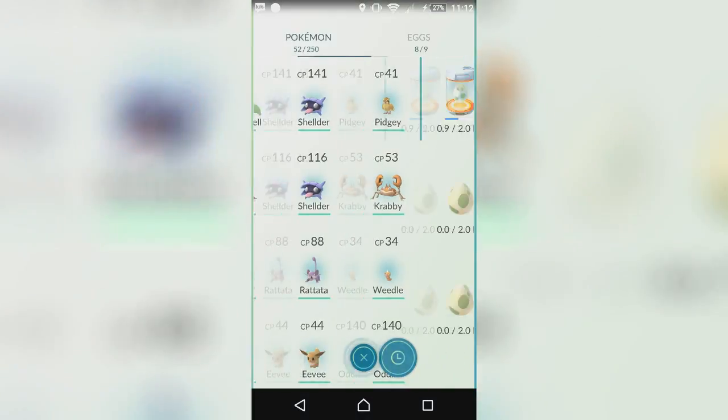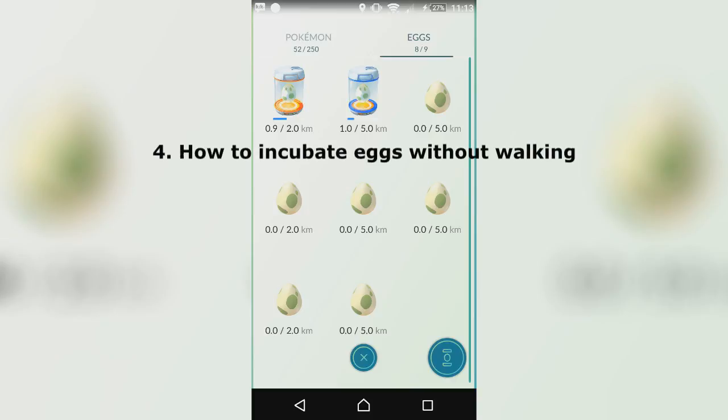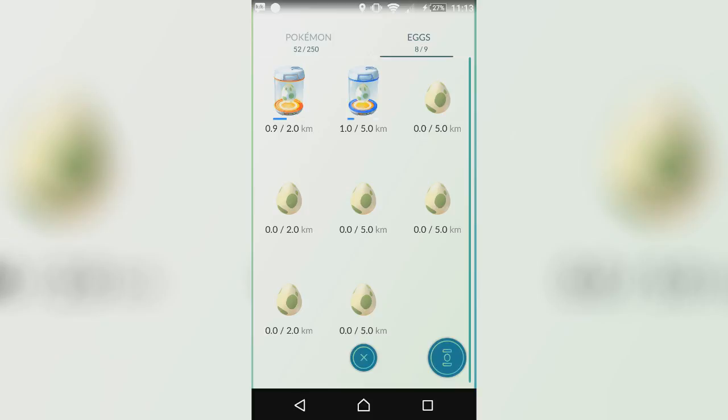Once you do progress in Pokemon Go, you will get eggs. You have to basically walk in order to hatch these eggs and get the Pokemon out of them. There is a way to do this without walking, and that is cycling — not driving, I wouldn't suggest that. The reason cycling works rather than driving is because you've got to keep under 25 miles per hour in order for it to count as walking.